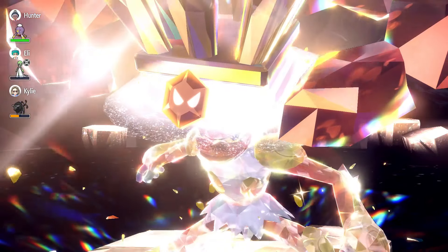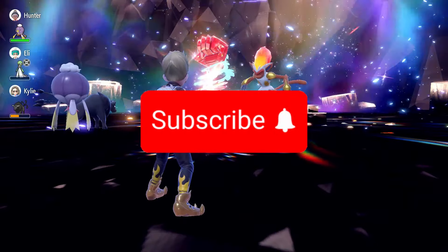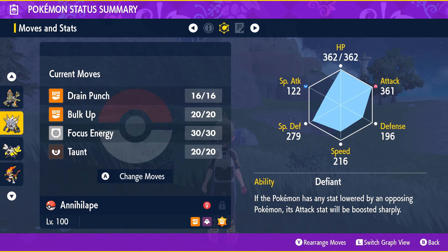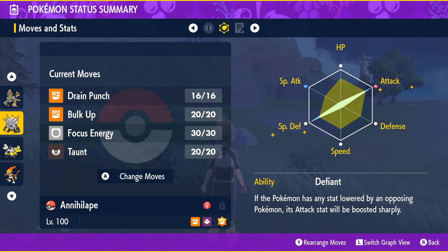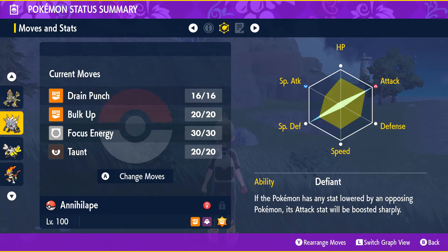Before we move on to the next build, if you're enjoying the guide so far please consider liking and subscribing — it would be lovely to have you around the channel. The next build is Annihilape. Get yours to level 100 with a fighting Tera type and holding a scope lens. For its stats give it max HP, max attack and the rest in special defense. Make sure it has an adamant nature. Its ability should be defiant and for its moveset give it drain punch, bulk up, focus energy and taunt.